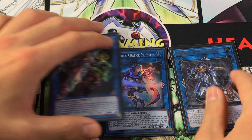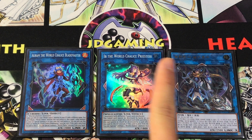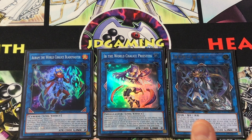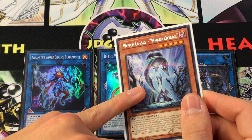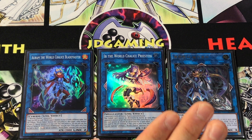Now let's talk about the link monsters. One effect I didn't really emphasize on Imduk is that it has a Catastra-like ability to kill a monster that's pointing at attacks, but its other ability is shared between all World Chalice link monsters: if it's sent from the field to the graveyard — whether it was just link summoned, revived, or whatever — you're able to expand your plays further by bringing out a World Chalice monster from your hand to replace it. That summoning potential is really powerful.